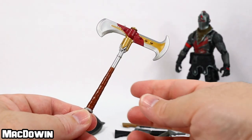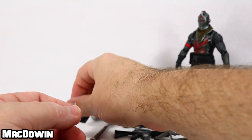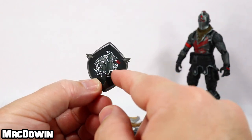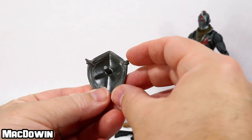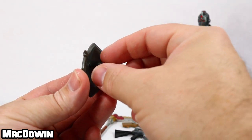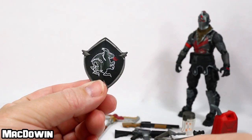As far as the accessories go, we get the Excalibur harvesting tool — looks like a nice harvesting tool. We get the black shield back bling. I like that design on there, it's pretty nice. You get the peg, it'll fit on the back. And if you want, you can actually position his hand to hold onto this peg if you want to make it look like he's actually holding a shield.